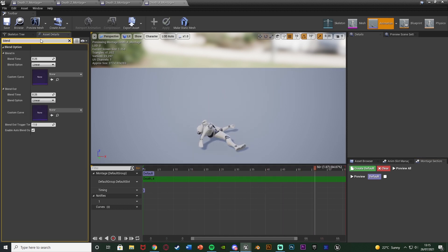A simple way to fix that is in the asset details we can search for blend and we're going to untick — set to false — enable auto blend out. When we do that, when it gets to the end it will just stay in that position like so, until we tell it to blend out, which we're not going to do. That way it looks like they have actually died.